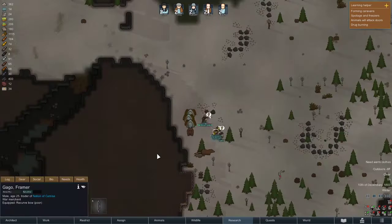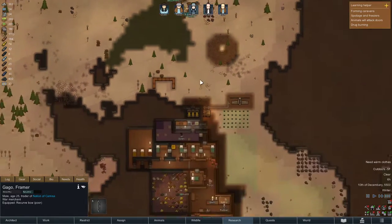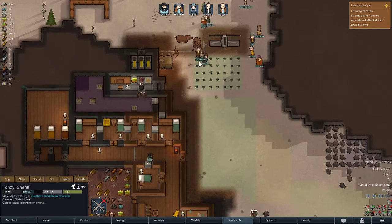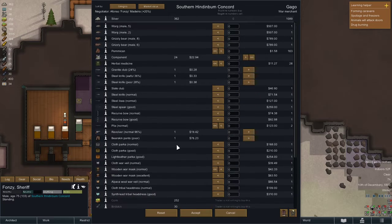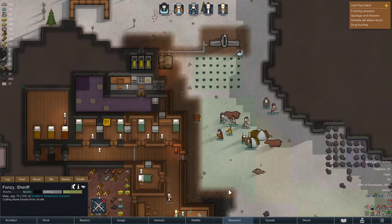War merchant — he's a farmer and also a war merchant. Pretty sure Fonzie's my talker, so trade with the Gago. Oh boy, he's got a lot of interesting things to sell me: wargs, grizzly bears, a revolver, recurve bow, war mask, cloth, tribal headdresses, sin thread. I can sell them this revolver — I'll do that. Bear skin pants — I'm gonna sell a lot of this stuff because I don't need it. That's 97 silver for me, don't mind if I do.